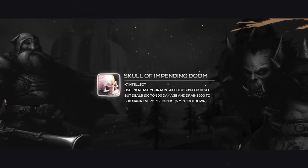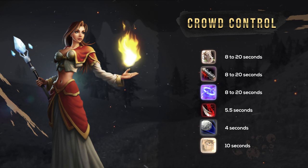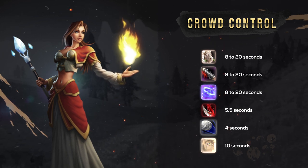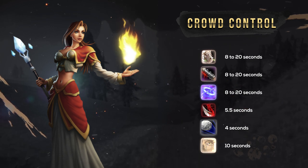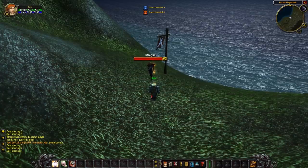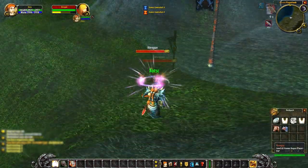This was the item he was using to break polymorphs — and yes, Skull of Impending Doom can be used to break crowd control. In Vanilla, crowd control was a whole different level. If you thought retail crowd control is bad, you're going to have a fun time in Vanilla without this item. Polymorph, Sap and Freezing Trap can all last anywhere up to 8 to 20 seconds due to the heartbeat mechanic, whilst Gouge lasts a static 5.5 seconds and Scattershot a baseline 4 seconds, whilst Blind is also 10 seconds.